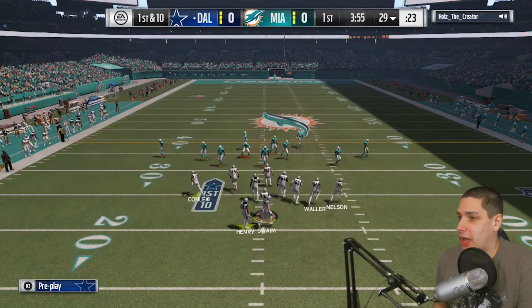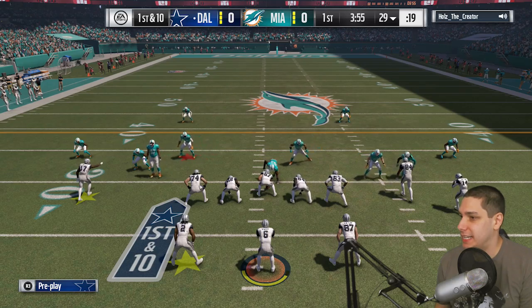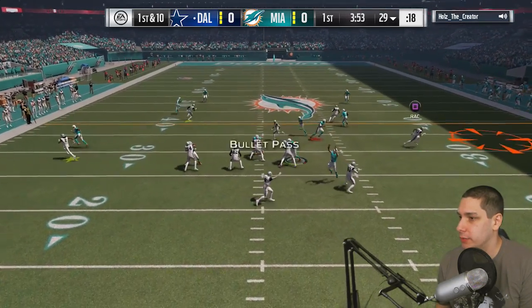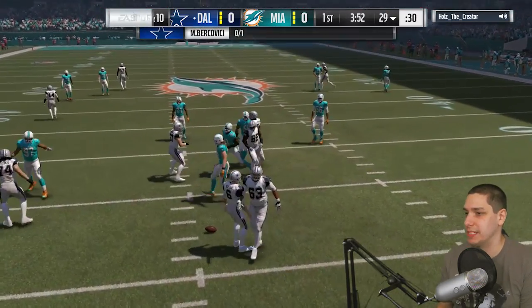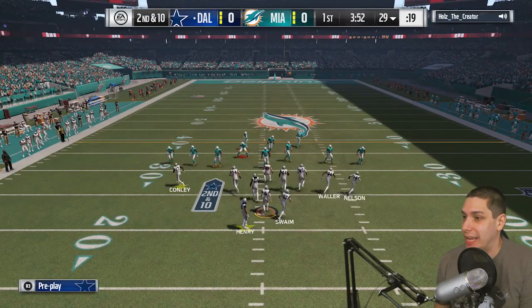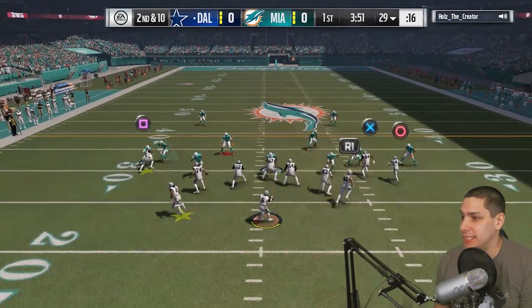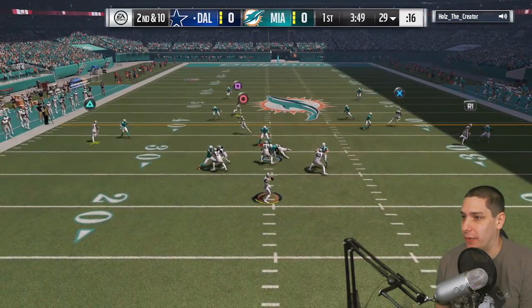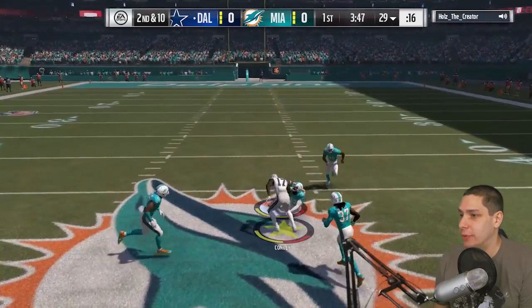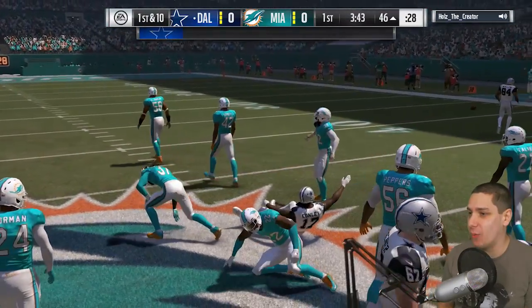First play on offense, let's try and pass the ball like we usually do and set the tempo early. Got a man in the flats but it's swatted away right away. If this guy runs man coverage all game we should be in good shape. Unfortunately our quarterback misses so many passes. Hold on to it Conley — that's a gold receiver coming up with a catch. Let's go.